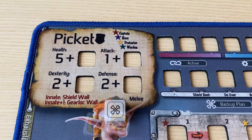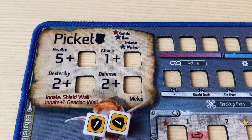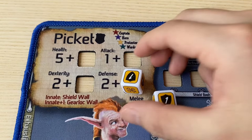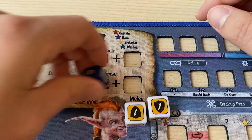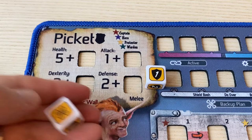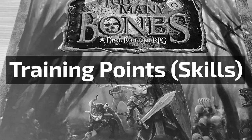Similarly, to succeed in your defense training attempt, you must roll a number of defense dice equal to your current defense stat value. If you roll any bones during the attempt, you may re-roll those bones once. If you roll bones again after the re-roll, you fail the training attempt and must spend that training point elsewhere. For example, if Picket wants to upgrade his defense, he rolls two defense dice. If no bones are rolled, he gets to increase his defense. If he rolls a bone, he re-rolls it. If he rolls a bone again, that training point must be spent on a different stat or skill.